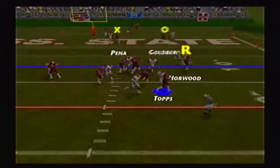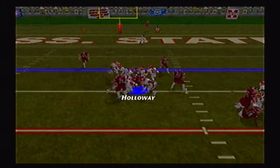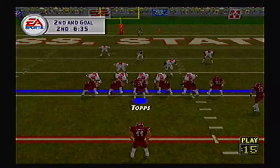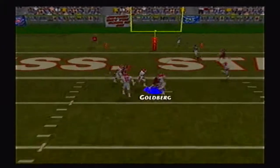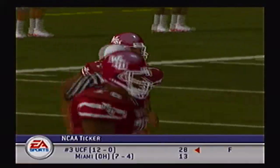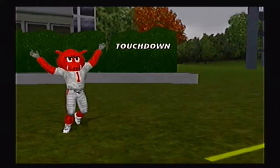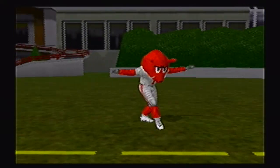Topps goes play action but cannot escape the pressure and puts it on the turf. Rusty Holloway picks it up, hurdles over a defender, but they lose about 4 yards — a very lucky break with Holloway scooping up that fumble. On second and goal, Topps goes over the middle to Goldberg down to the 2 yard line — a perfect throw right over the linebacker's outstretched hand. Third and goal: Norwood up the middle, breaks a tackle, and he is in the end zone for another touchdown — 21 to 7.